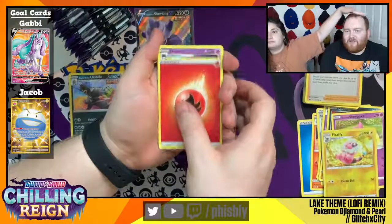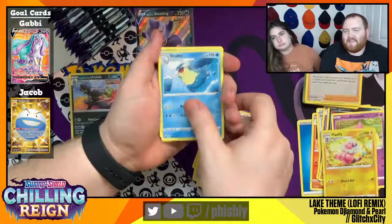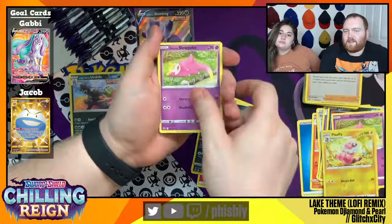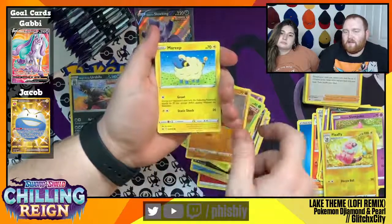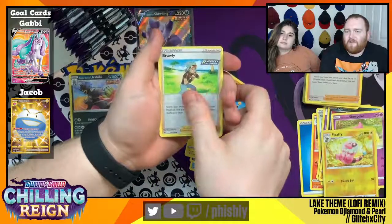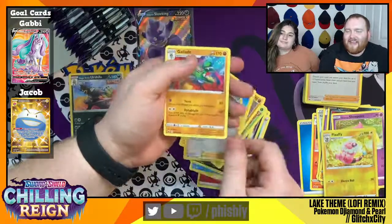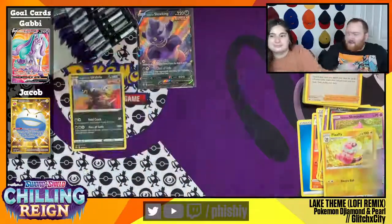Fire Energy, Haunter, Docta, Sealeo, Quillfish, Galarian Slowpoke, Weddle, Clavopus, Mareep, Brawly Reverse Foil, and the rare for the pack is Gallade. I just cannot stay away from that Gallade card.